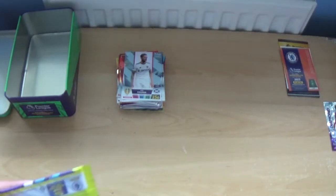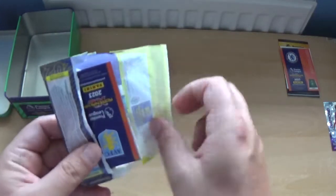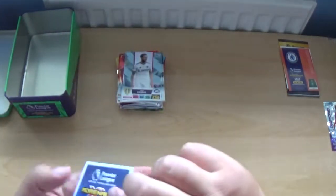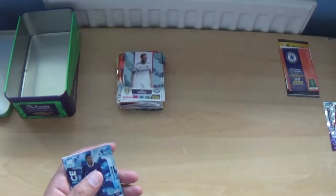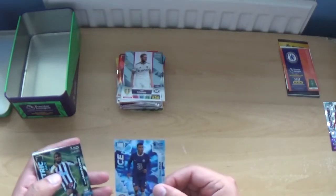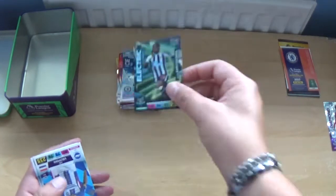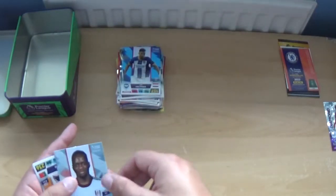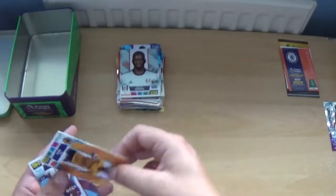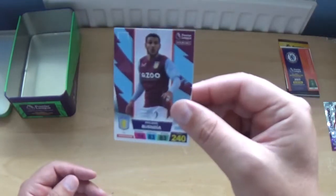And the final pack before we get on to the limiteds and the golden baller — we have Tiago Silva Ice, Electric Base Alisson Becker, Joel Veltman, Niskens Cabano, Pedro Neto and Emi Buendia.